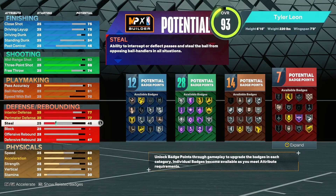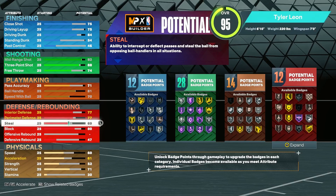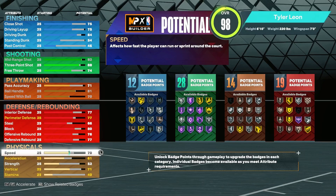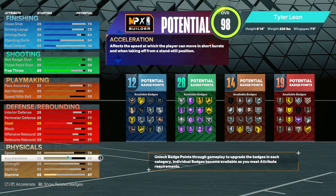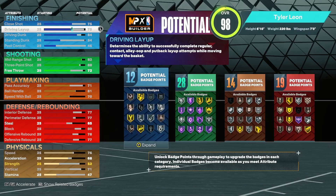You're also going to get gold Chase Down Artist with this build and silver Anchor. You don't really need Hall of Fame — just go 85 on block so you have more attribute points left, but make sure you have gold Chase Down Artist. You don't even need a high steal — think about 66. Offensive 76, defensive 77. Speed 76, almost maxed. Turn acceleration up. Take free throw down a little bit, and take driving layup down slightly.